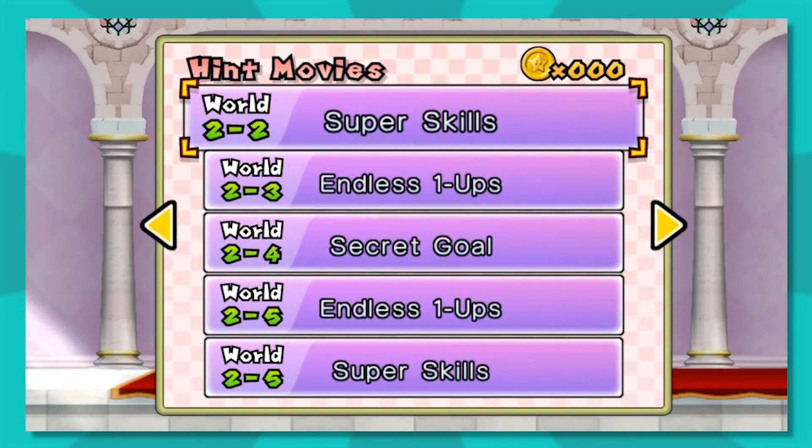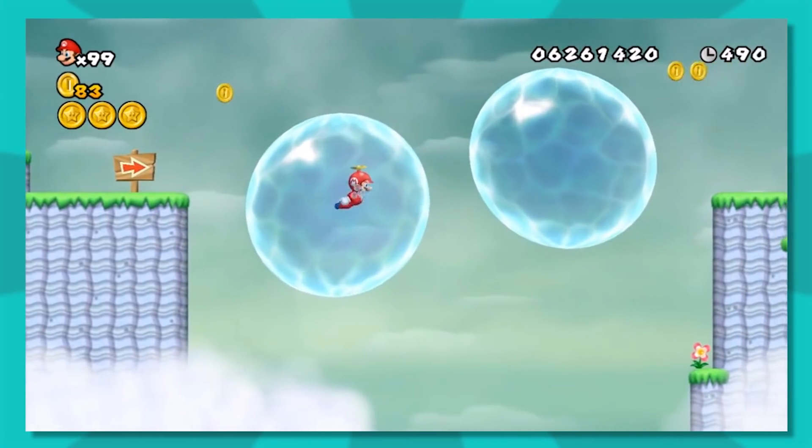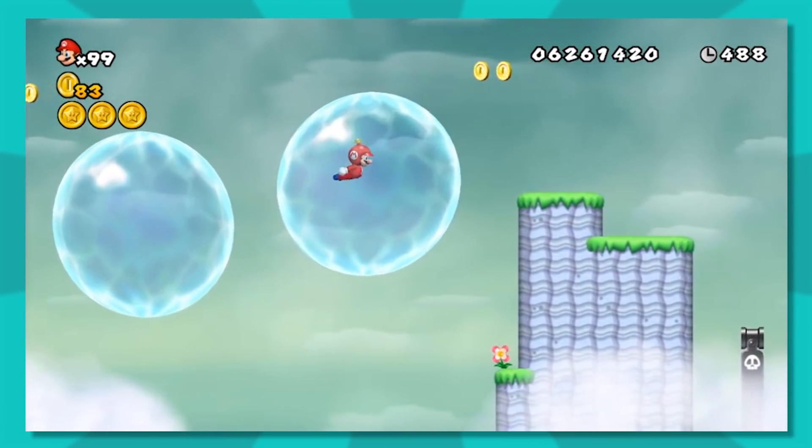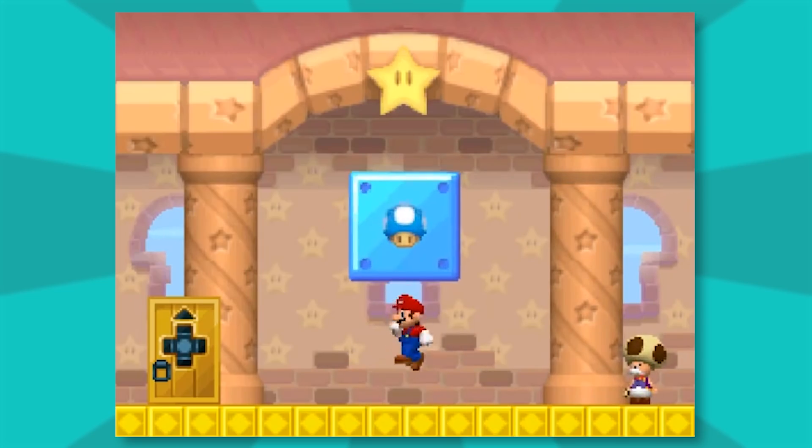While I never personally use the super guides, the hint movies can be quite the spectacle to watch. Swimming through water balls is my favorite pastime. I like how the mushroom houses are actual mini-games and not just hitting a block.